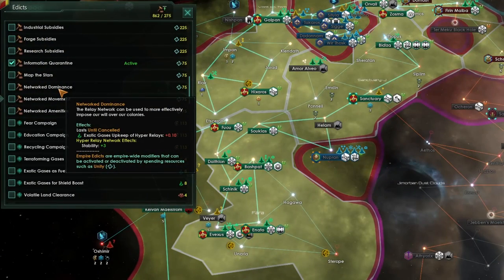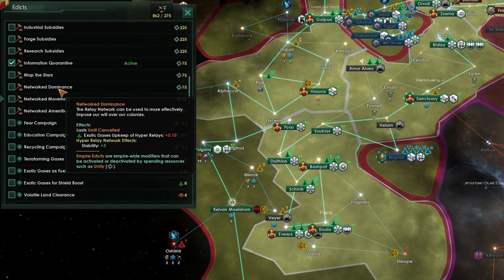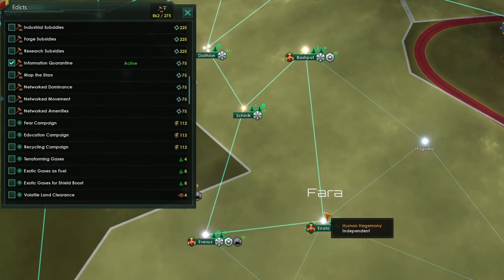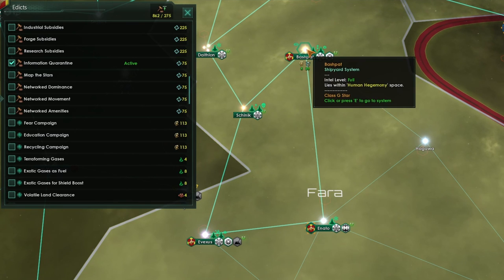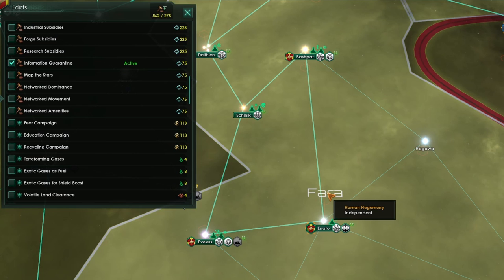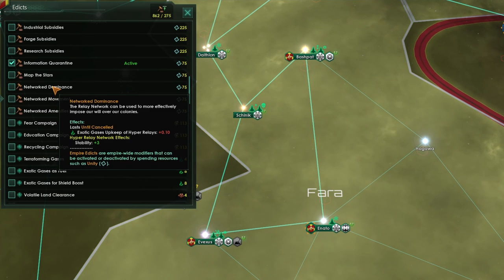We also get a few edicts that affect our hyperrelay network. Your hyperrelay network is the hyperrelay path you can trace from your capital to all of your other planets. In this case, Enato is the capital system, and Bashpat and Evexis both have hyperrelay connections and are thus part of my hyperrelay network. The first edict, Network Dominance, increases exotic gas upkeep on your hyperrelays by plus 0.1 per hyperrelay, and gives you plus 3 stability on every world in the network.